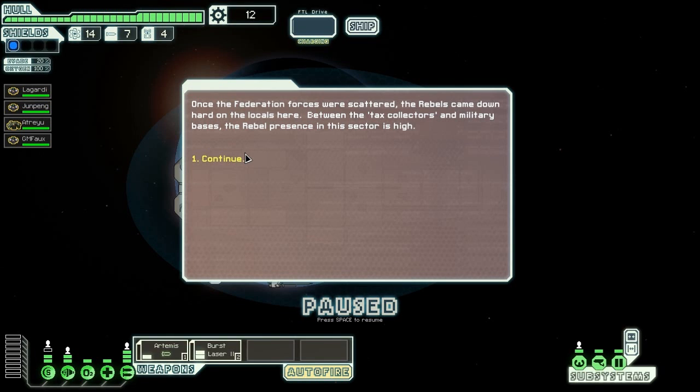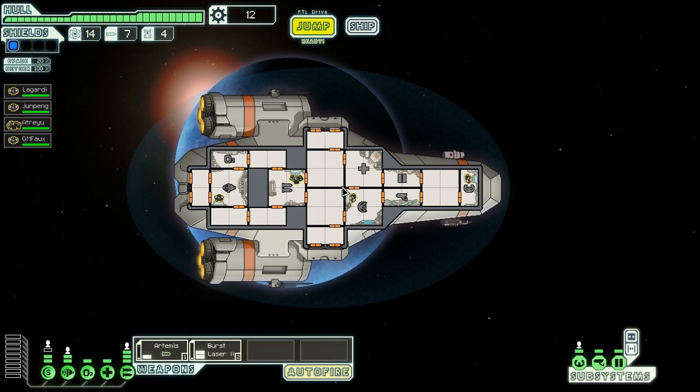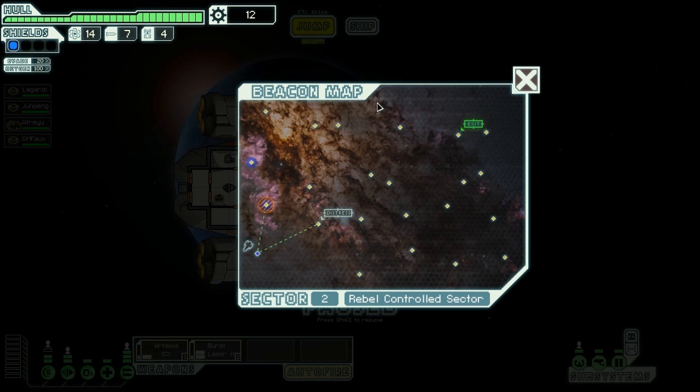Welcome back, everybody. It is Jeff again, and I'm in sector 2 of the easy mode of FTL. I'm sitting good — I have 4 crew members. I actually lost 1 and gained 2, so I have a net gain of 1 from when I started the game. Full whole strength, very little scrap, 7 missiles, 14 fuel. Let's go somewhere.